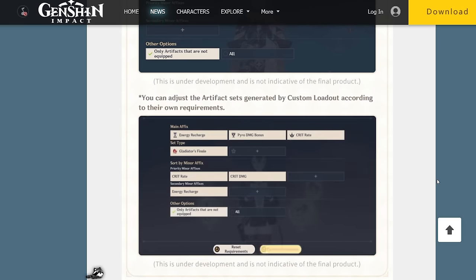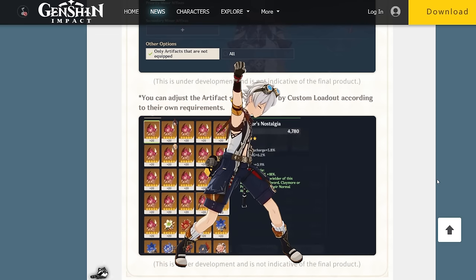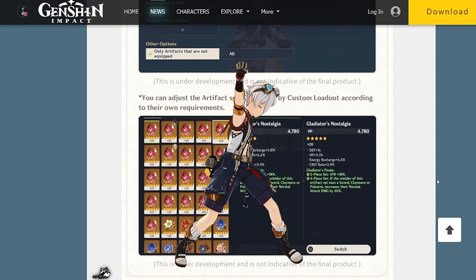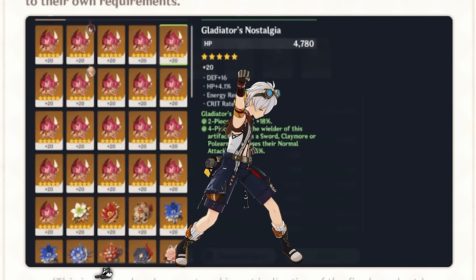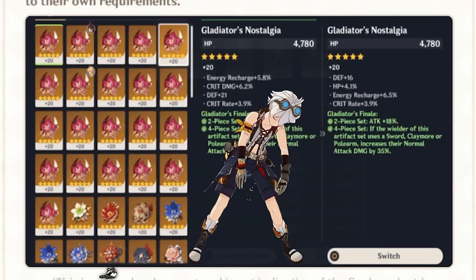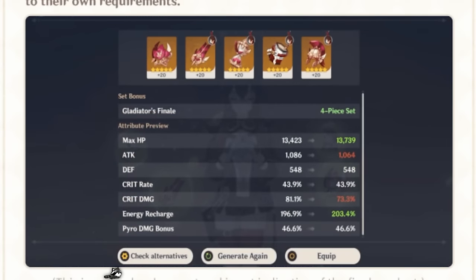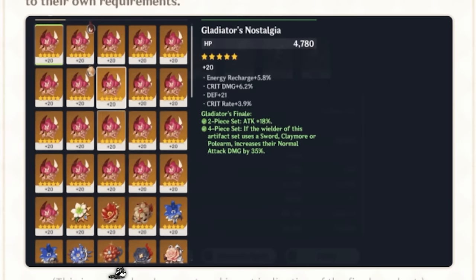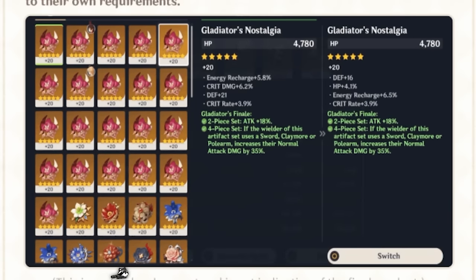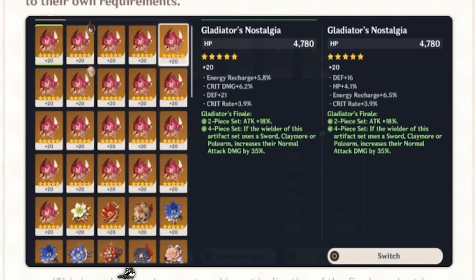It then appears to show you what it plans on equipping, and then you can choose alternatives. Sounds all well and good, right? Well, here's the problem I have with this right now — in the GIF that they show, there is nothing on this UI that indicates a save feature where you can save and name the set or anything of the sort. There are three buttons there at the end: check alternatives, generate again, and equip. This poses a problem because this isn't what we needed. If we can't even save, at bare minimum, the criteria that we just laid out, that's not ideal.